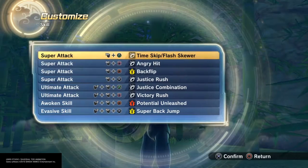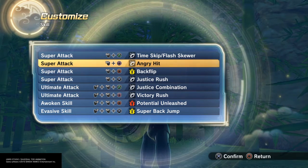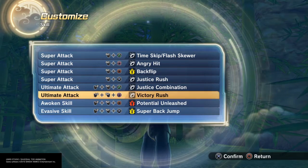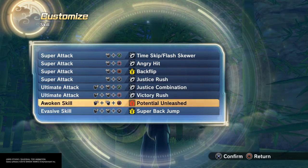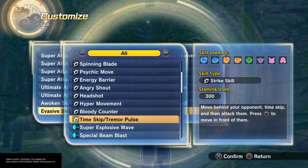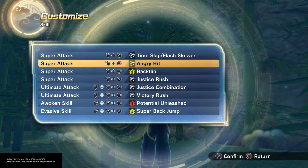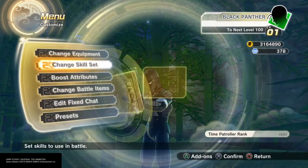I didn't really do a moveset. I just put a little bit of things, so I'm not really going to get into it. It's anything you want to do with him — he didn't really have a set moveset. Just a bunch of backflips and good combos to kick in, or if you want you can throw in a bloody counter. I didn't really do too much with the moves, besides the angry head — I do like that. That kind of mimics Black Panther's movements.